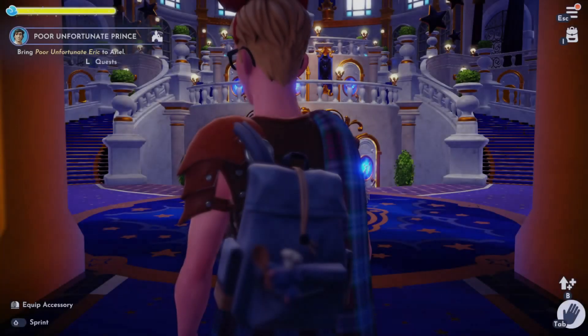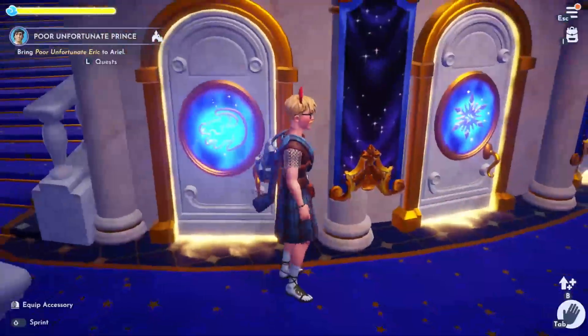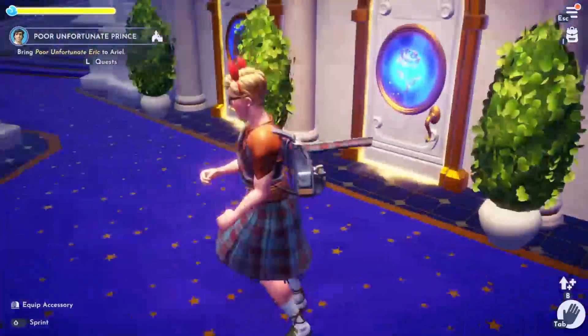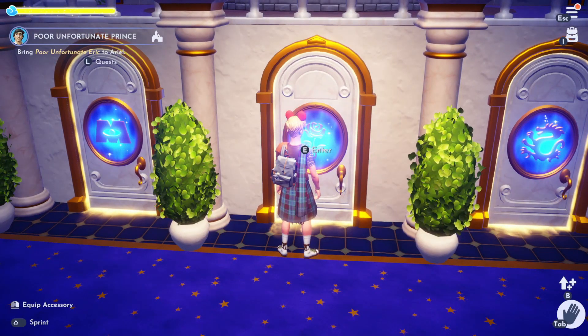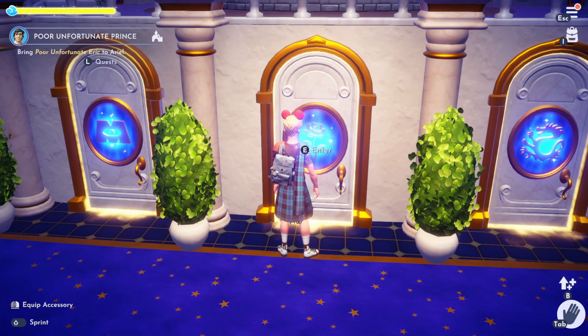Once you've done that, you're going to enter the castle and go up to the second floor of the Disney Dreamlight Valley Castle. In the middle here, you can see that the door has already been unlocked. What we need to do is use 12,500 Dreamlight to unlock the Beauty and the Beast Realm.